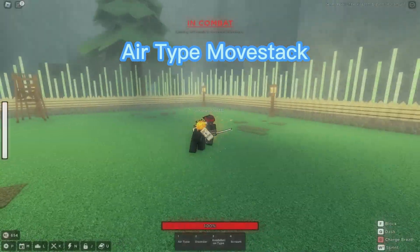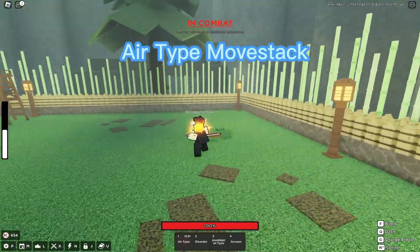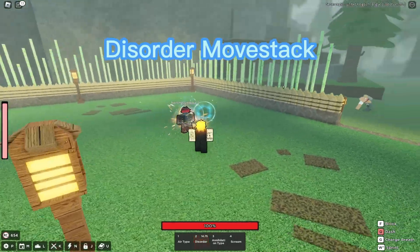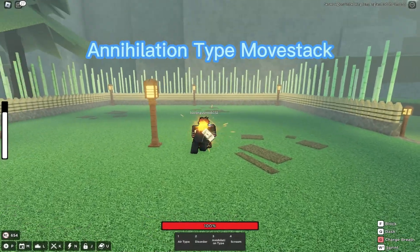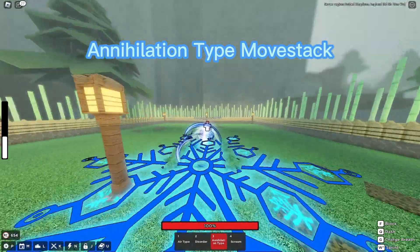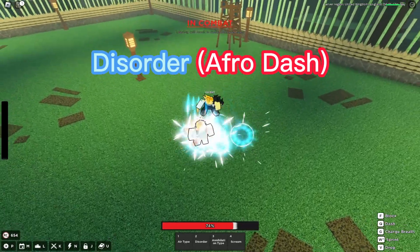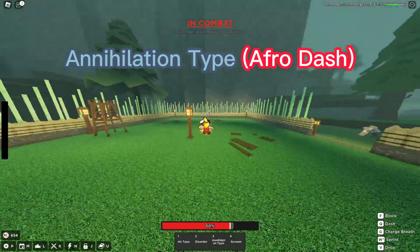Breathe 1, 2, 3, 4, 5. Dash 1, 2, 3, 4, 5. Then: 1, 2, 3, 4, Affro Dash. 1, 2, 3, 4, 5, Affro Dash. This is the rhythm pattern you follow — breathe and dash cycles leading into the Affro Dash.